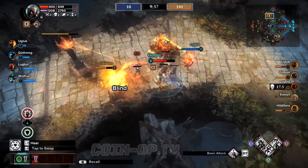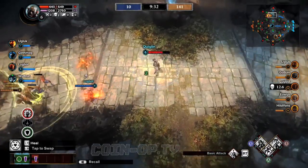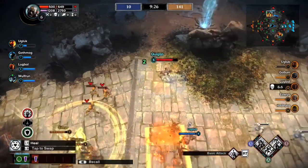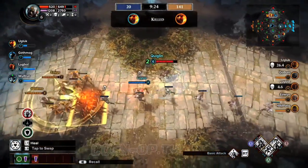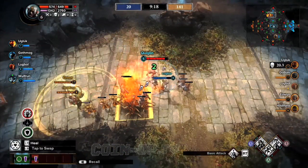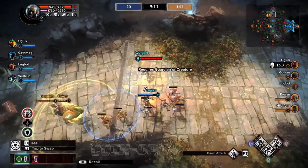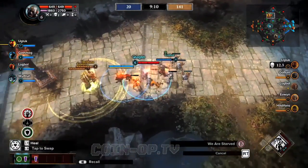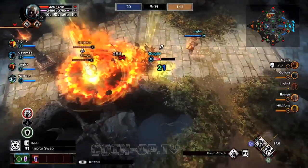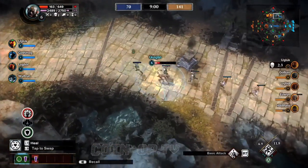Right above that is your command bar, where you can have special abilities. For your basic skills you may have to wait between 10 and 12 seconds cooldown. The one I have listed right now is Heal, and that is about a two-minute cooldown. Above that are your potions — I've gotten to the point where I can unlock two potions. You have to slot them before you come in, so I tend to hold on to them.